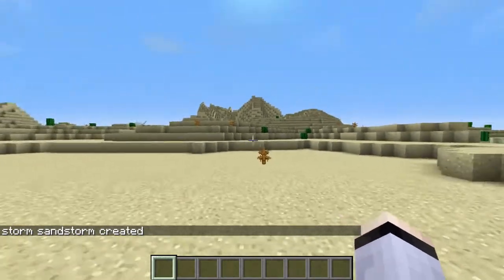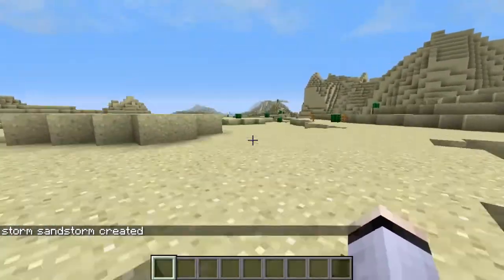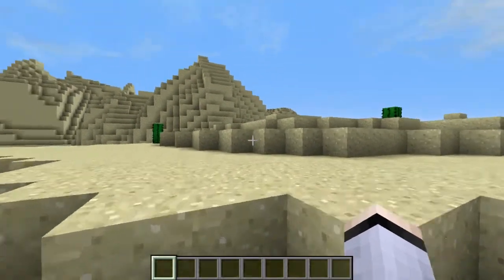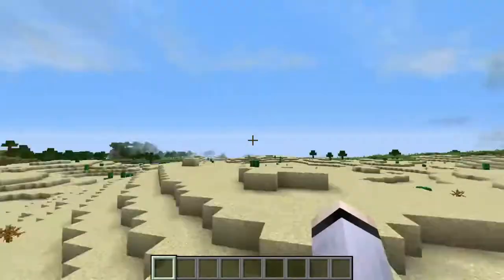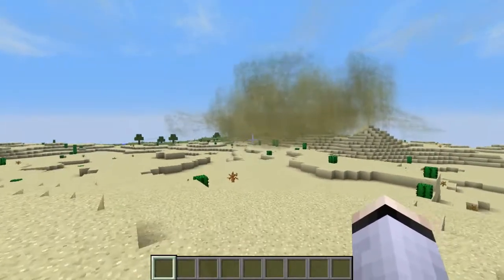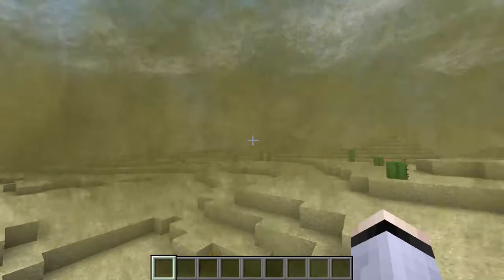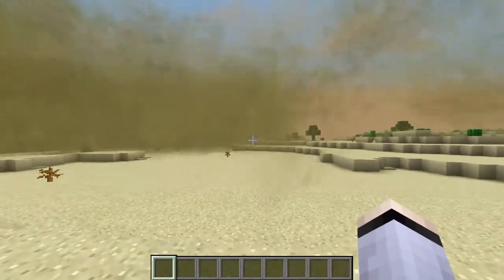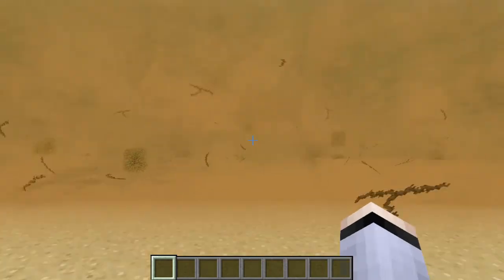With the sirens, the further away you are from the sandstorm, the slower it sounds. If you didn't notice, the siren plays a brief clip of the Darude Sandstorm song - I thought that was really cool. Oh look, there's the sandstorm! Look at that - I'm gonna go in it. Watch this - there's the haze, there's the sandstorm. I can't even see anything now!